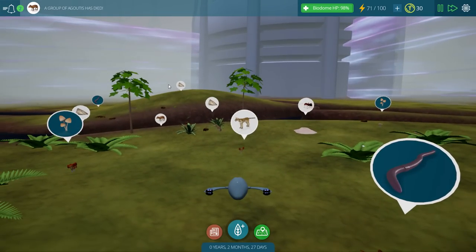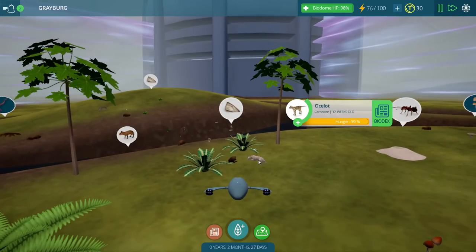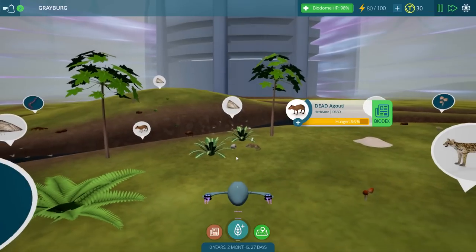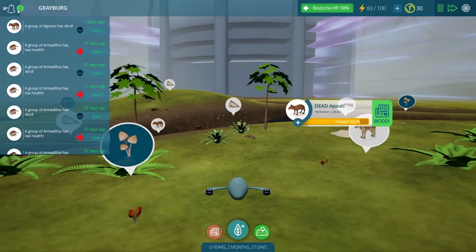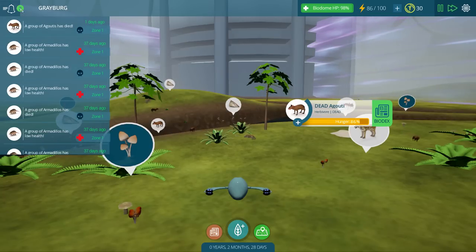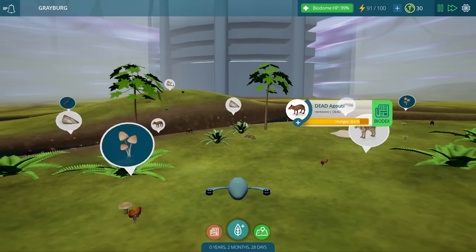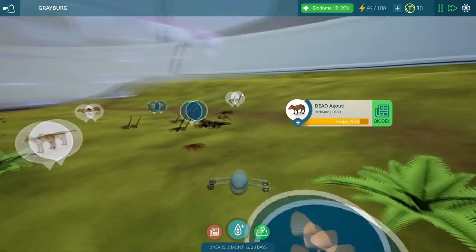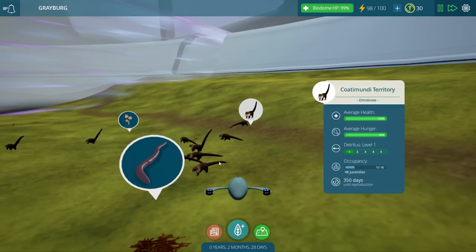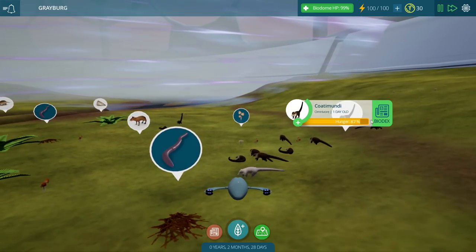I'm not 100% sure exactly what they eat. Something just happened — it looks like this ocelot just went ahead and killed this Agaoudi. If you click on this little bell, it will actually show you things that happen while you're away or while you're playing. That's pretty cool — it's like a little notification screen. It's a good thing we've got all these little guys coming in because they are definitely needed. Occupancy — 40! That's what I'm talking about!